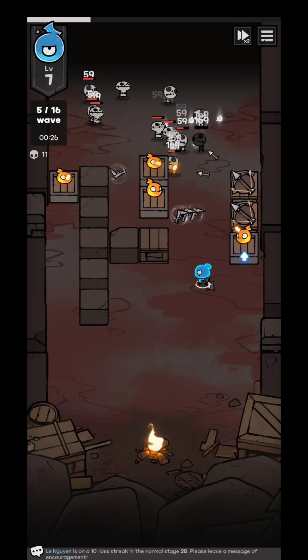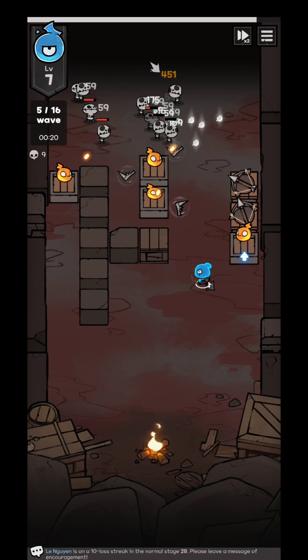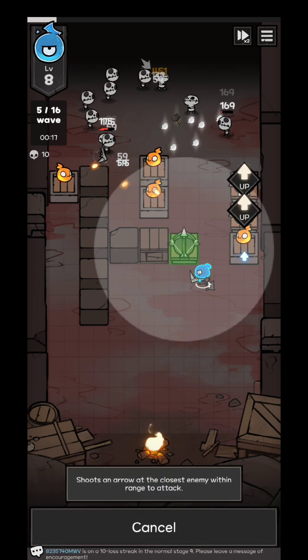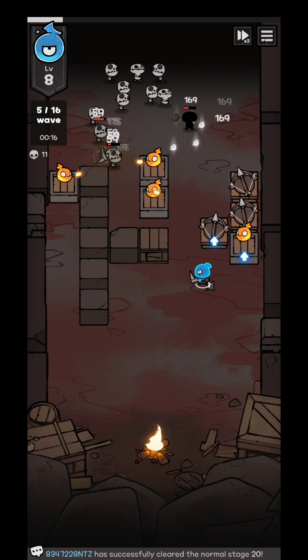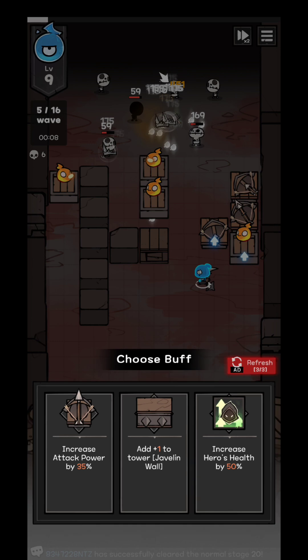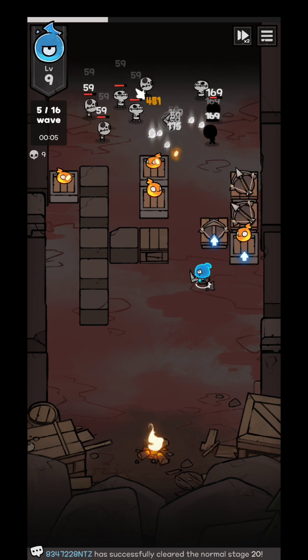Increase the number of projectiles — they're really important, they're going to shoot two. You're going to have new towers eventually unlocked, which is quite nice, but watch out what you unlock and where you place them. Hero selection is also important — you can increase the health and attack of your hero.